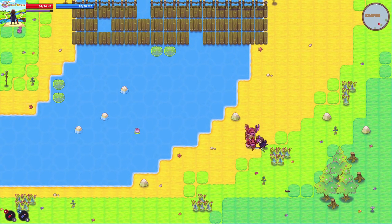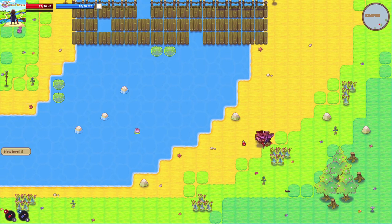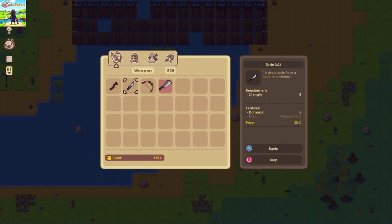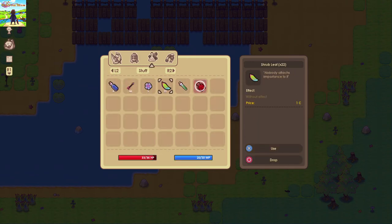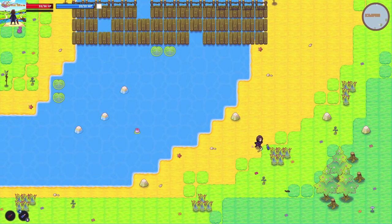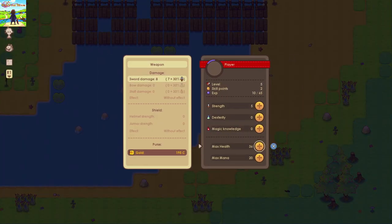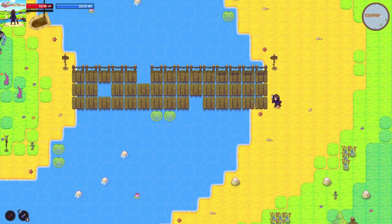I think it just sort of spawns you randomly on a map. I'm level 5, and that's a big potion. I haven't done dexterity yet, but I'm guessing that's just for ranged weapons. Why make circle the drop button? Circle needs to be the close menu button — that is just good etiquette. I'm going to go up to 40 health — 40 seems to be the way forward.